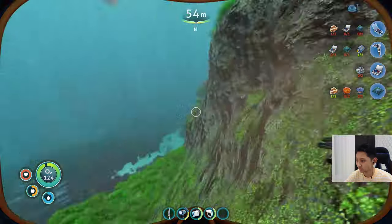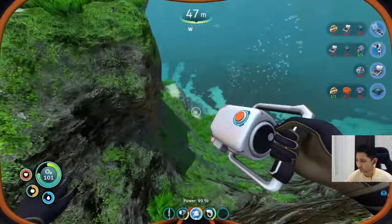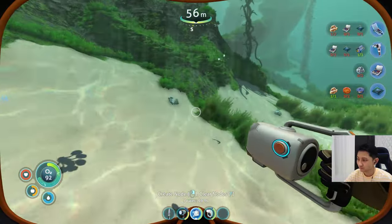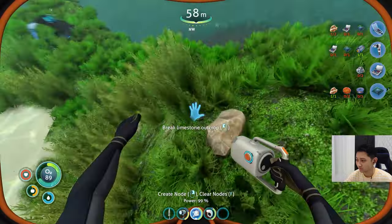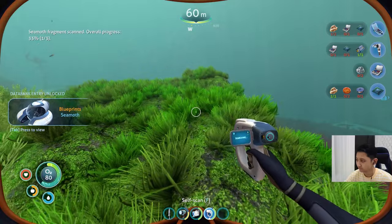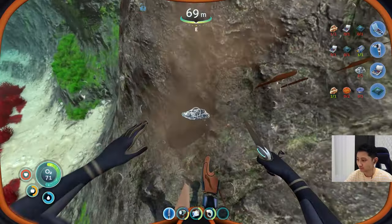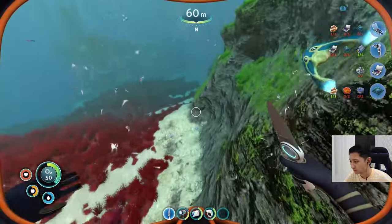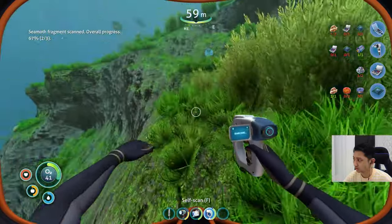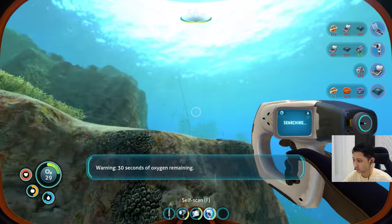Sandstone outcrop - we need more copper. Create node. That doesn't point to that. What is this? Blueprint - sea moth! I can explode underwater. Sandstone - silver ore, let's go. Sea moth fragment. I need the third piece for it - oh, so that's how it works. 30 seconds - perfect timing.